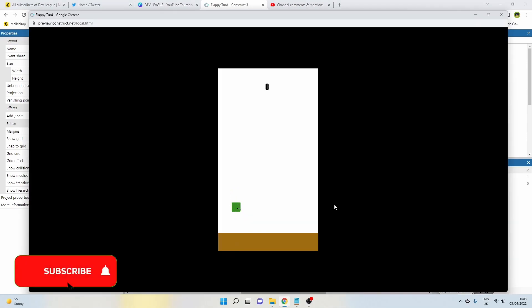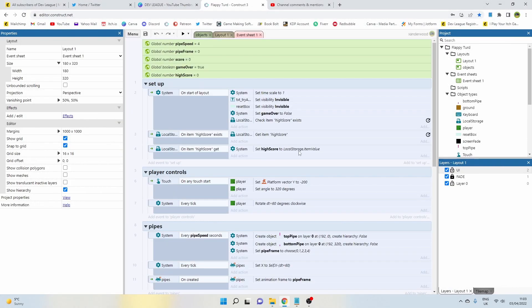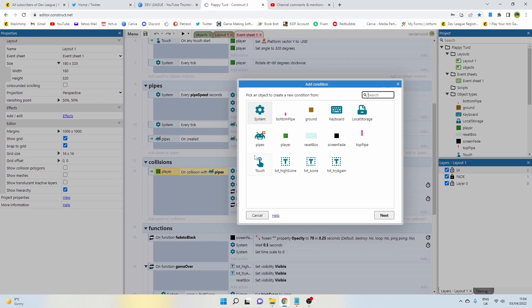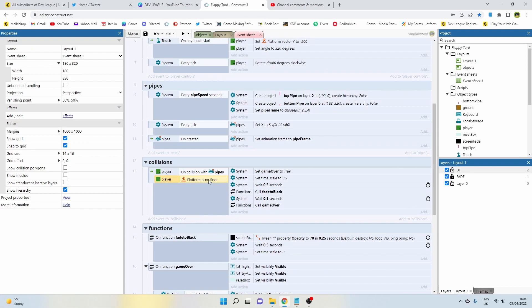First, you'll notice that when the player hits the floor we don't die, so we need to fix that. Let's get back into the event sheet, go down to collisions where it says 'player on collision with pipes,' click just after the arrow, and press C on the keyboard to add a condition. We're going to say 'player is on floor.'